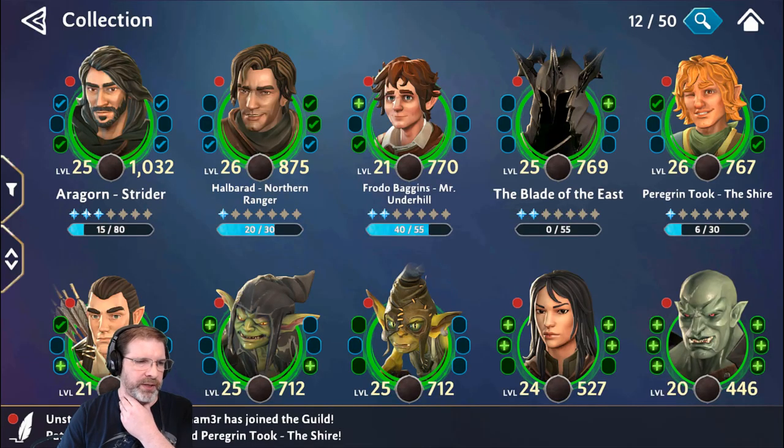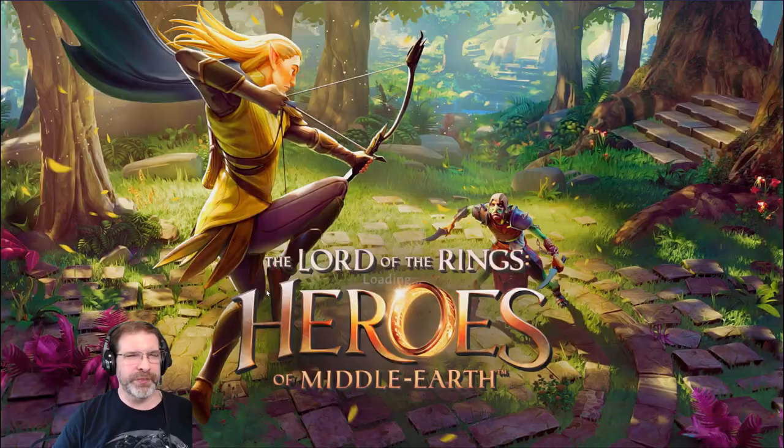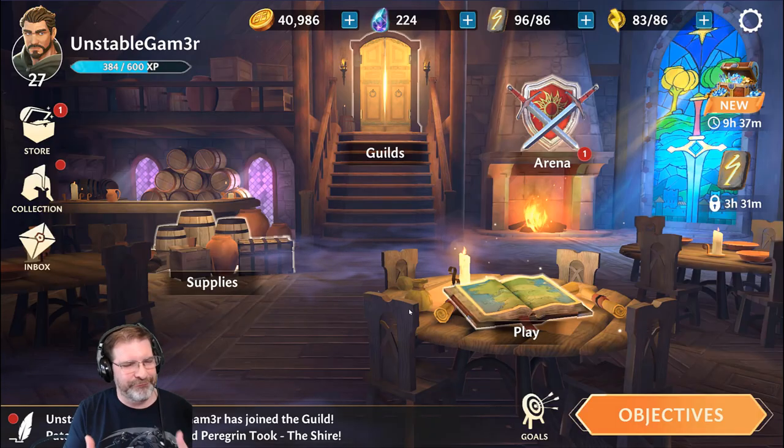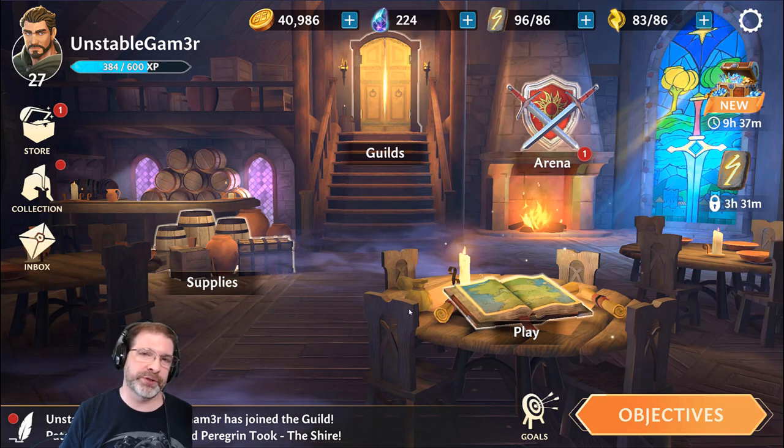This is a character shard system — as you collect different shards you need a specific number to unlock them, 1 star, 2 star, 3 star them. I just started up Aragorn Strider — he was 2 star and I now have him at 3 star. I'm sure there's going to be additional progression after the original 5 star, as every game like this has some sort of extended progression system.